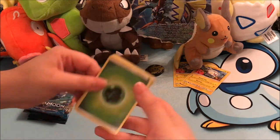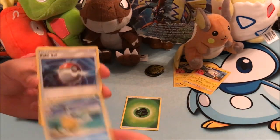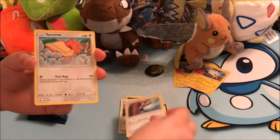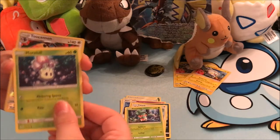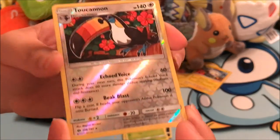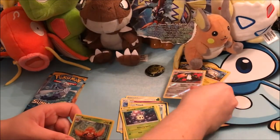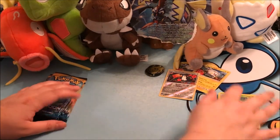So we've got an Electric Energy, a Pelipper, a Grass Energy, a Pelipper, a Pokeball, a Hypno, a Sandile, a Pikipek, a Spearow, a Fomantis, a Morelull. This is so cute. A Reverse Holo Toucannon - ooh, which is a rare. And our rare is Parasect. Oh, it's so parasitic. We're going to set him down over there - two carnators, start making a pile right there.